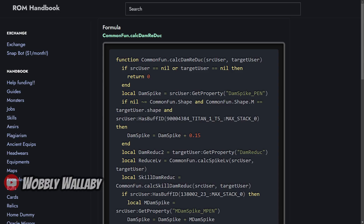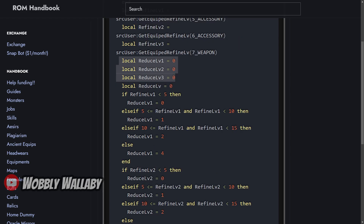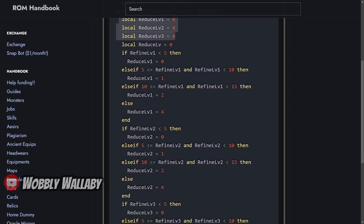To see the code, I'll go to RomHandbook.com — I'll put a link in the description. In many of the damage formulas, you'll see this function called CalcDamReduc, which is calculating the damage reduction, and Penetration does affect this. One formula inside here is CalcSpikeLevel. Inside the CalcSpikeLevel function, you can see it's getting the Refine level of both your accessories and your weapon, and a variable will keep track of each penetration for each one.